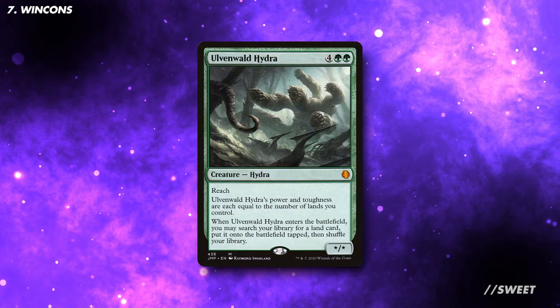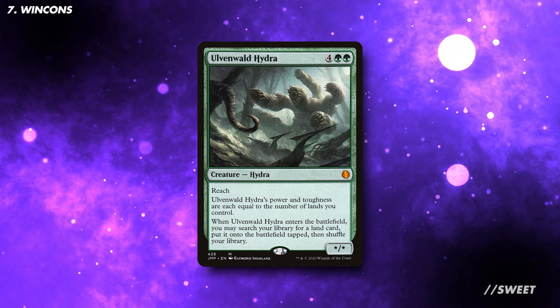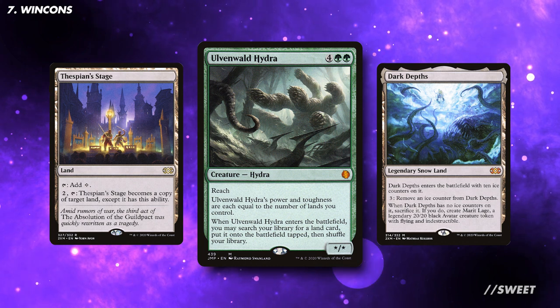One last win condition, which I think is kind of fun: by casting Overgrowth Hydra with Volo out, you just go and get any two lands from your deck. Those two lands can be Thespian's Stage and Dark Depths, for those who need to hit face with a 20/20 flying Marit Lage.